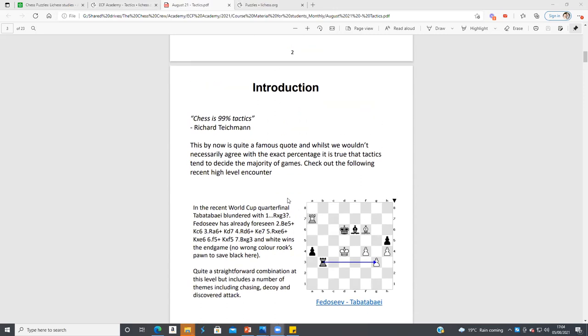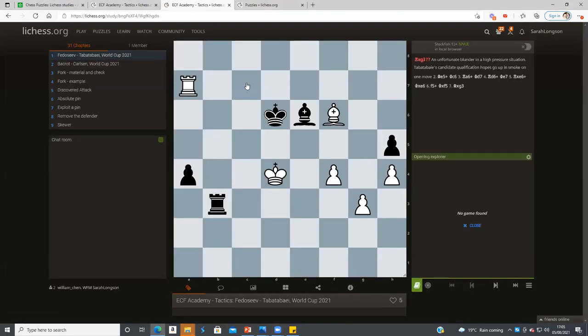Did anyone watch this live? Alex and I were watching this live. This is just to show that even the strongest players fall for quite basic tactics. He just played Rook takes g3 — he would have seen that after f5 he can play Rook g4 check, and probably thought he could just take the pawn. But you've got to be suspicious when your opponent gives you a free pawn like that.